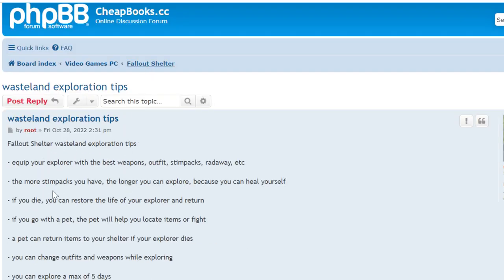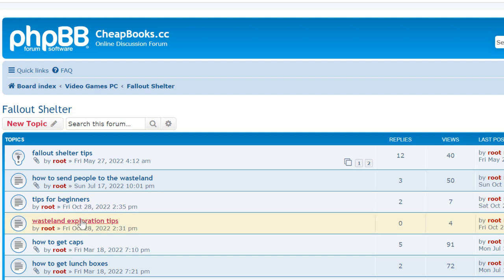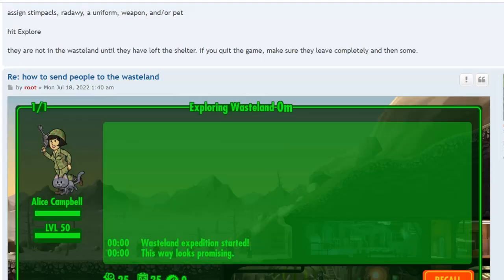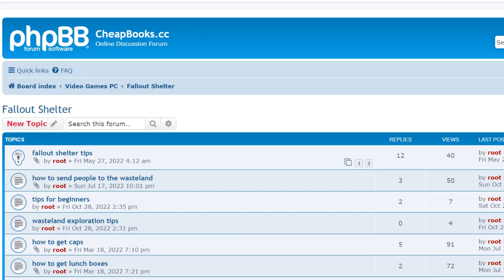Those are my tips. I also have a little guide that I made — it's in another video that shows step-by-step how to do it. If you have any questions, go to cheapbooks.cc and look for Fallout Shelter, or go to video-games-news.com, or post your comment below. I read everything and respond to everyone.